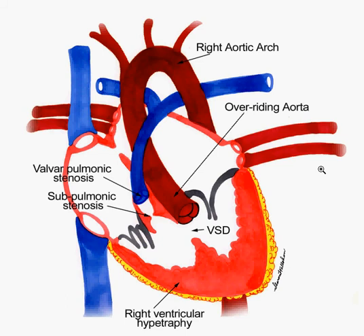I hope you learned something. The four parts of Tetralogy of Fallot — PROV: P for pulmonary stenosis, R for right ventricular hypertrophy, O for overriding aorta, and V for ventricular septal defect. Good luck.